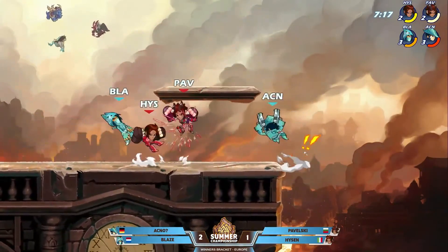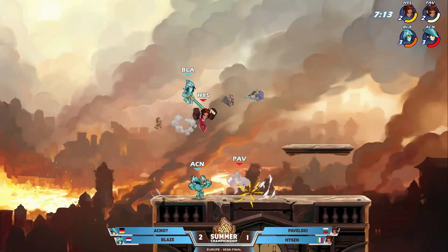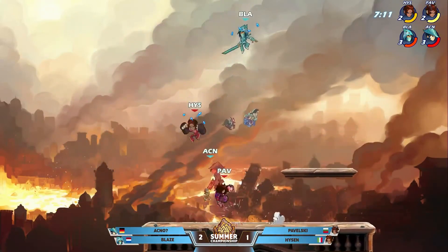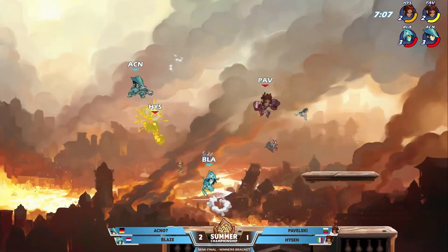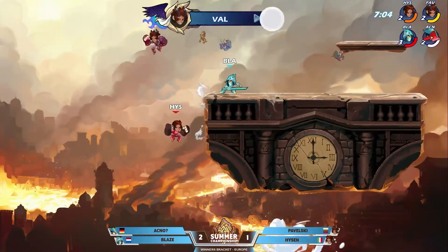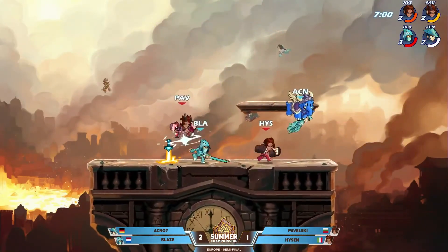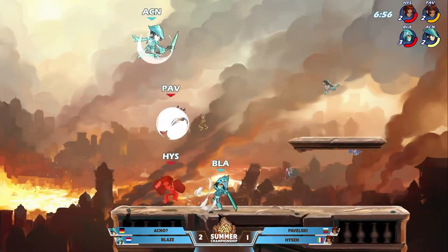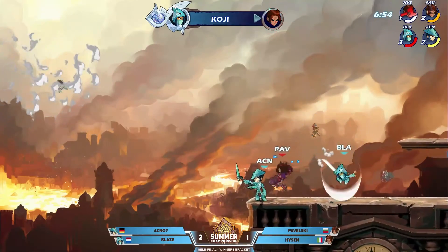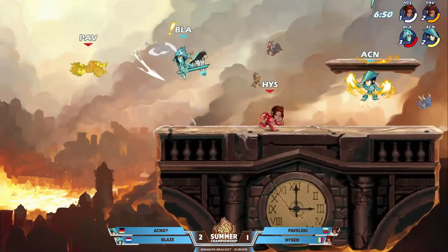That is not what you want to see happen if you're Pavelski and Hyzen trying to get the KO over the top. But Blaze — nice movement, nice dodges — still not enough, and you're still dealing with two three-stock characters. Akno falls shy — did not touch the side of the stage. I know that one hurt. Just barely skimmed the edge, didn't hold hard enough. But it doesn't matter, as Blaze hits another side signature and blue team maintains their big lead.